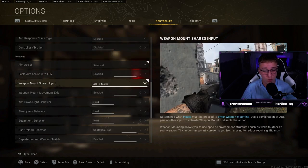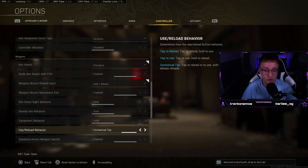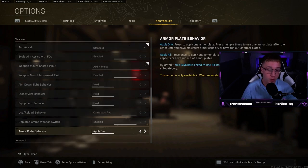Use slash reload behavior — you want that on contextual tap. This means when you're looting you can just press square once without holding it, so you can pick things up really quickly. It'll be a bit weird in a helicopter when you try to reload, but you'll get used to it. Armor plate behavior: I've always had this on apply one, but if pressing triangle isn't comfortable for you, just stick it on apply all — and to be honest, apply all is probably better anyway.